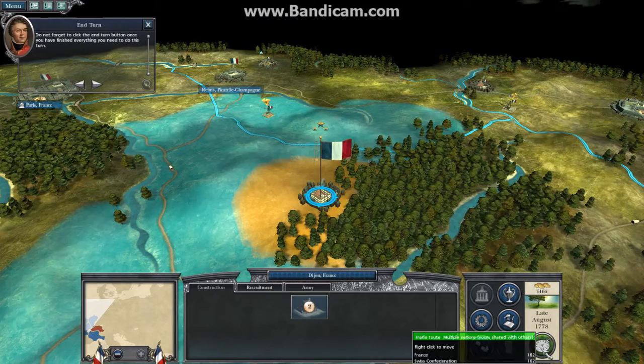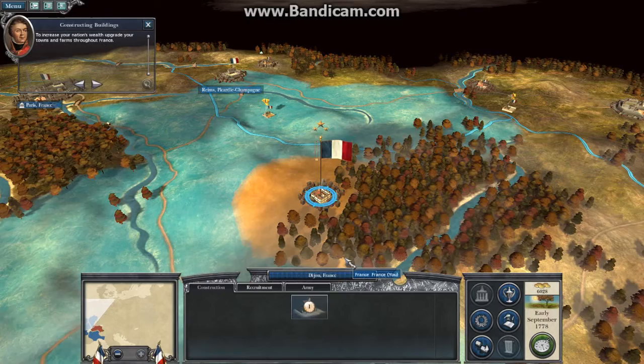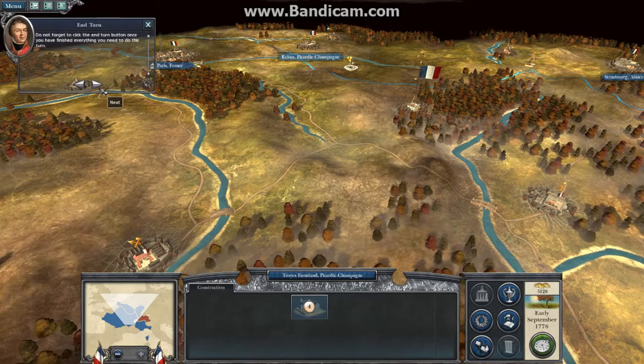Workers are on strike in Paris — ignore them for the time being. The people are notorious for kicking up a fuss and will go back to work soon enough. To increase your nation's wealth, upgrade your towns and farms throughout France. Do not forget to click the End Turn button once you have finished everything you need to do this turn.